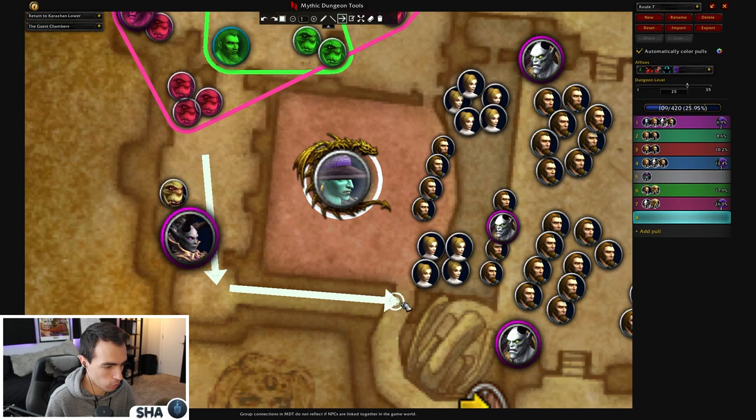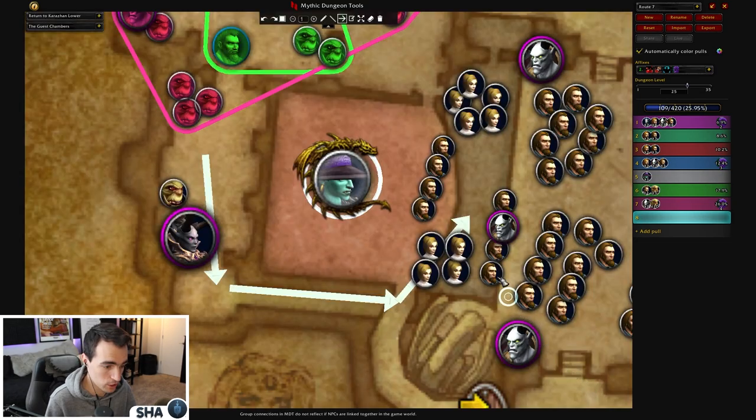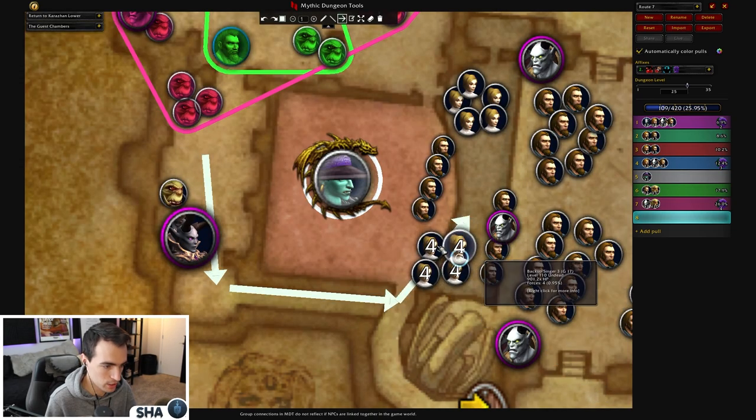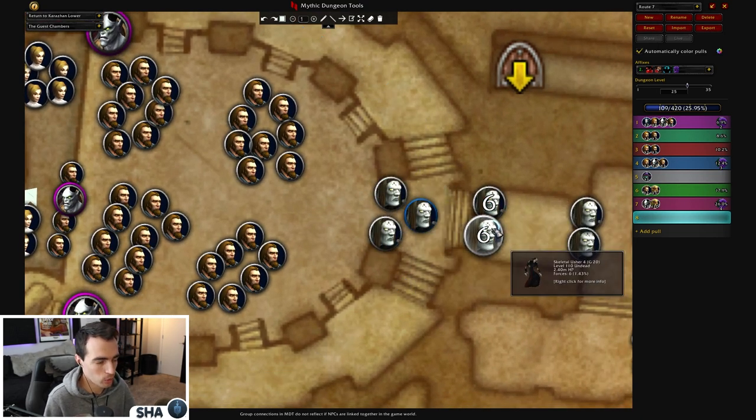Then we will reset by doing a death — our group just runs all the way down here and blows up. This is where the trash really gets scary because you have all these Singers who cast Fire Portal. If that goes off, you're dead, because not only does it do a ton of group damage, but it also summons another thing hitting your tank and group — very very scary. So with the Singers, you just run down here and die.